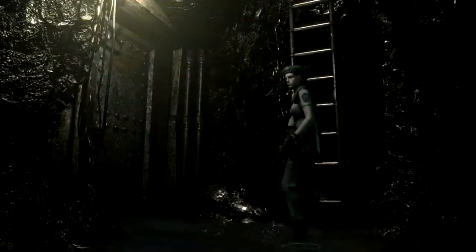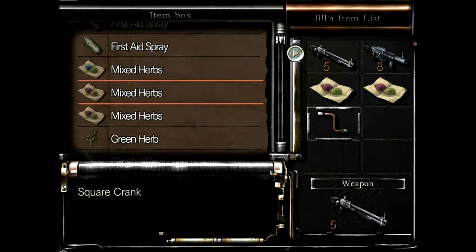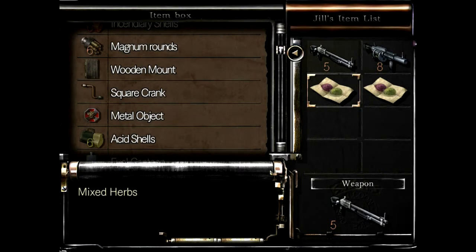Oh, there's a typewriter and an item box — so this is technically a safe room. The problem is I'm running out of shotgun ammo. After dealing with all those hunters, I should have used the grenade launcher on the hunters and saved my shotgun ammo for the Yawn. That's what I should have done, and I didn't do it because I didn't know what I was doing.